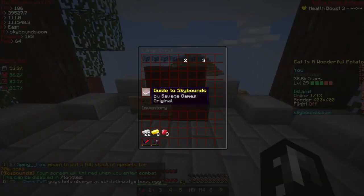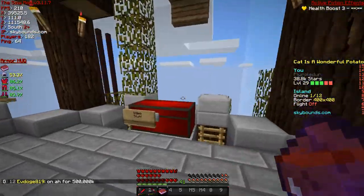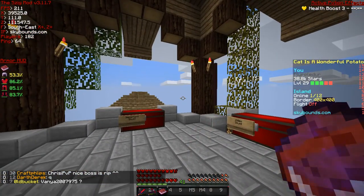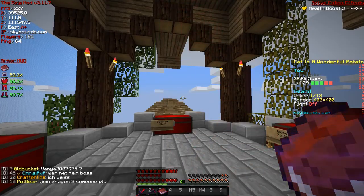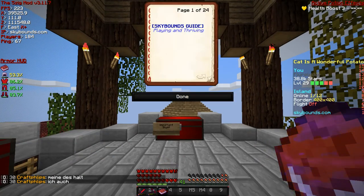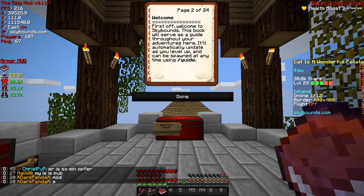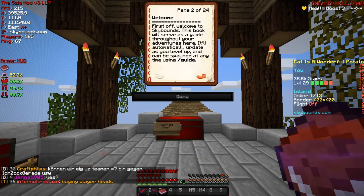Today I want to look over this guide to Sky Bounds because it was a new thing added last Friday in an update. I just want to see what it has generally, because there are some new things I don't know. If you're new to Sky Bounds, you can see this guide and be like, oh, this is kind of cool. If you do want to check the server out, drop your IGN below and I will refer you to it and get those refer points and rewards - it's pretty cool. So here is a Sky Bounds guide: playing and thriving. First off, welcome to Sky Bounds - this book will serve as a guide throughout your adventures. It'll automatically update as you level up and can be spawned at any time using slash guide. That's pretty cool, I didn't know that they actually updated it. I thought it was just like a one-time general guide, but that's neat.